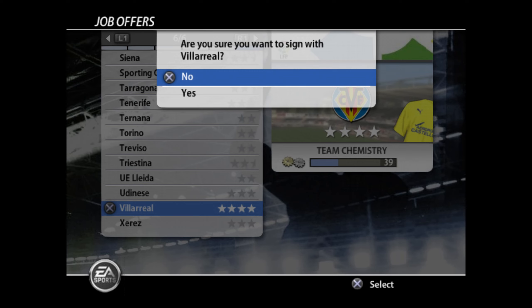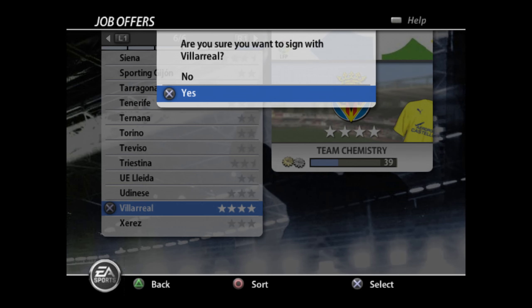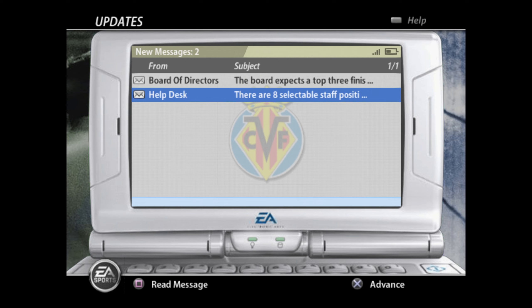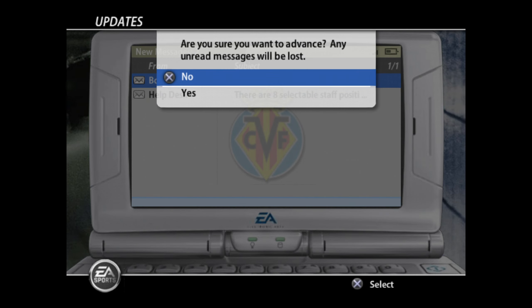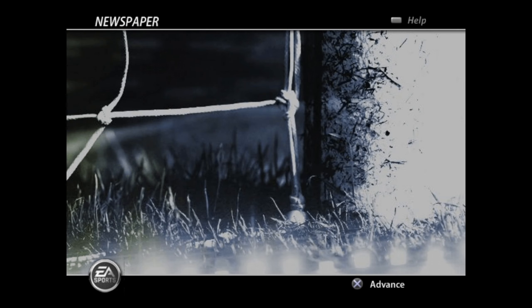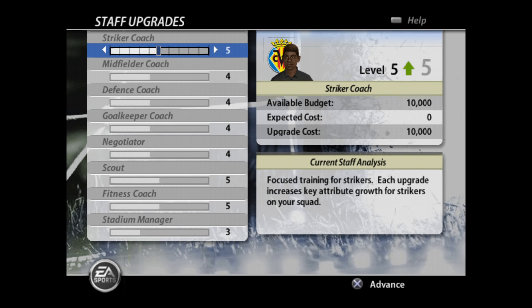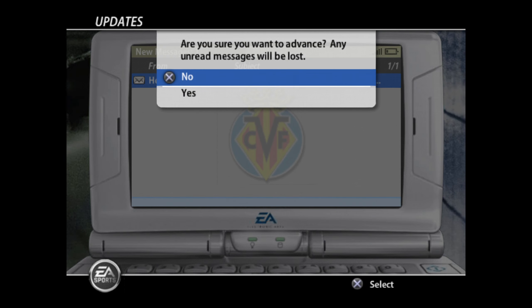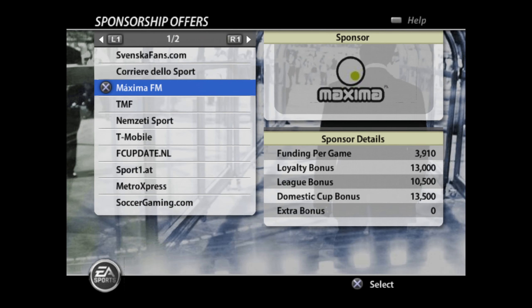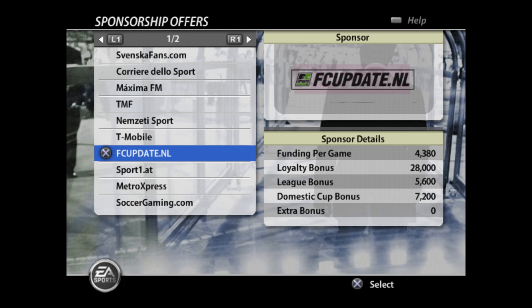Let's go Villarreal because we're going to jump over to Spain instead of Italy. They're a decent club. The board expects a top three finish. Then you've got to select your staff. Come on — look how deep this is. Why aren't football games today this deep in single player? This is a PlayStation 2 game from 2005. We've got the sponsors — actual sponsors.